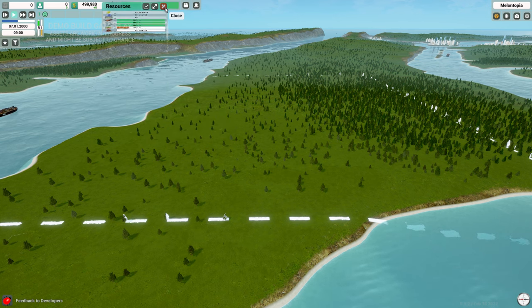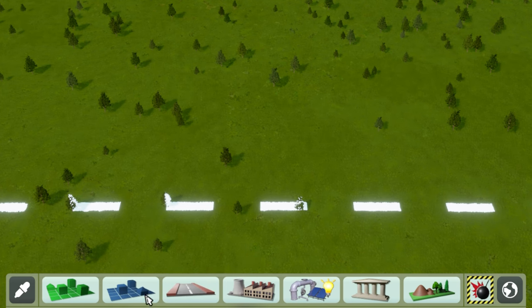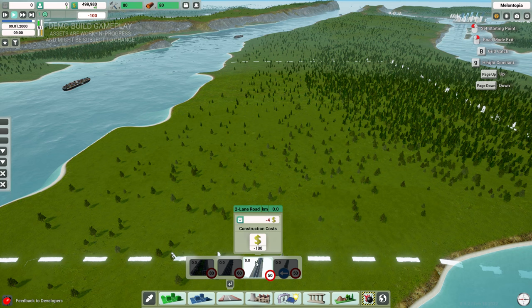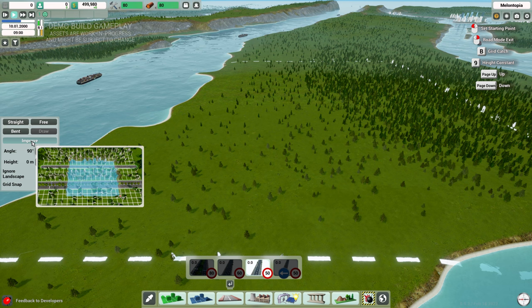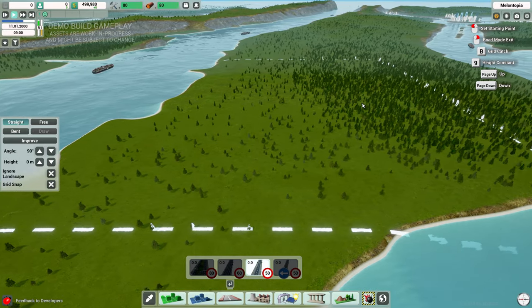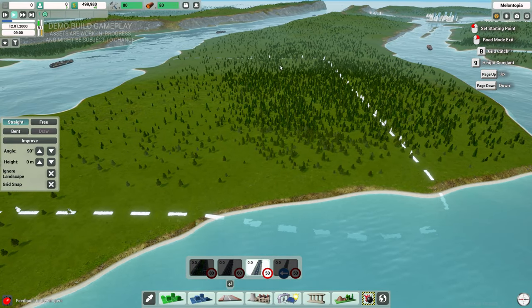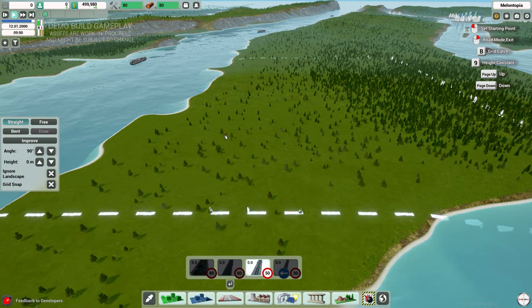Our resources will eventually go down until we bring more in. At the bottom we have our buildables — it's very simple. We've got roads, and we can see speed limits. On the left side, we can place straight roads, free roads, bent roads, upgrade roads, and change the angle. There's landscaping and grid snapping. We're going to put down a little residential area. It's grid-based for now — I haven't researched other layouts yet.